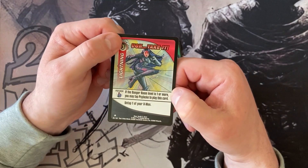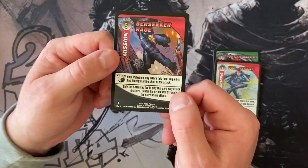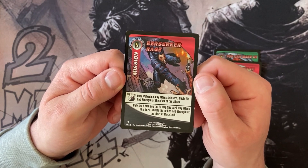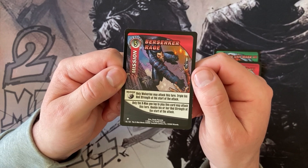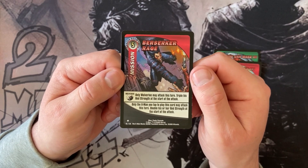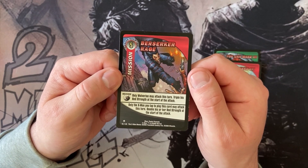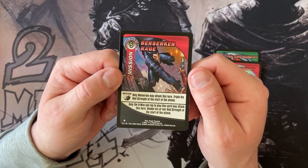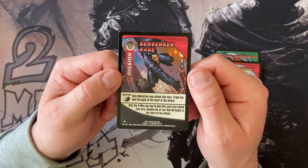We also have missions that have these on — so this is a Wolverine mission. You can use it on anyone, but if you use it on Wolverine you get an extra bonus. If you read here in the Wolverine text box at the top, it says only Wolverine may attack this turn, however triple his red strength at the start of the attack — which on Wolverine is pretty good. And then it says only the X-Man you tap to play this card may attack this turn, double his or her red strength at the start of the attack. So if it's Wolverine, he's tripling his attack, whereas if it's any other person they're just doubling.